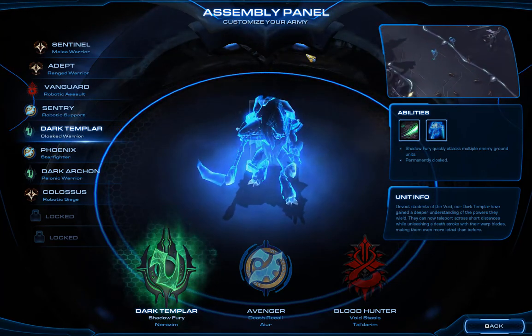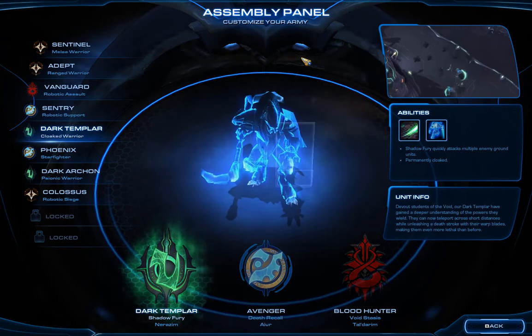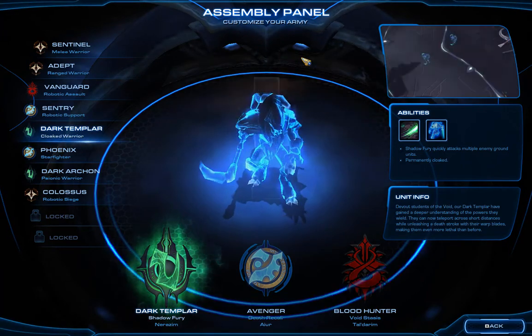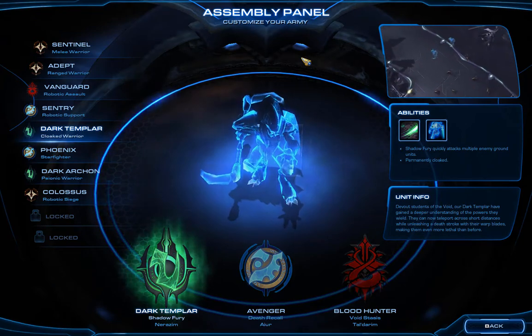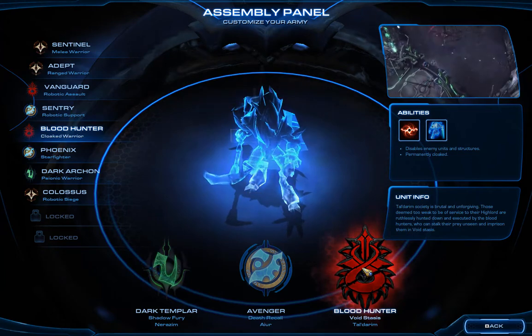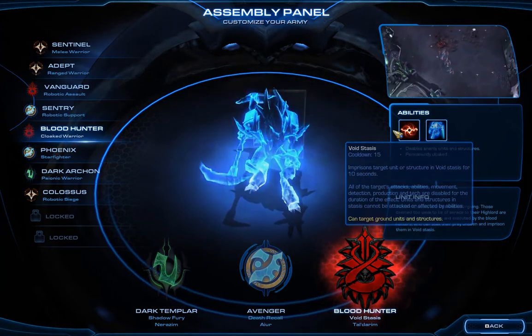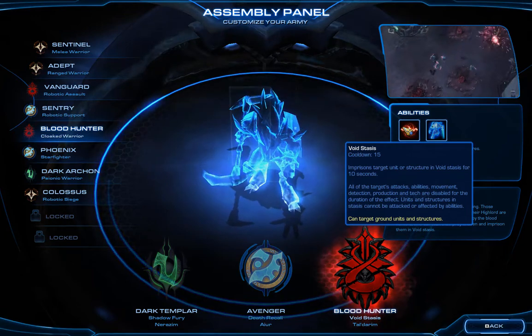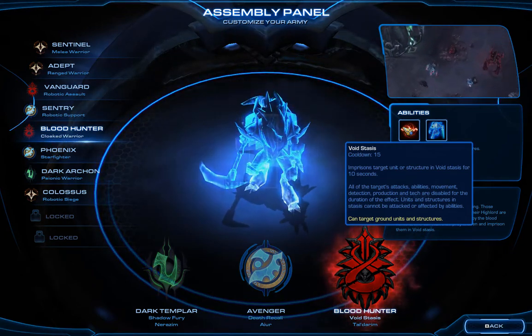Hey folks, welcome back to Let's Play StarCraft II: Legacy of the Void and the Mysterious GG. We're starting on the assembly panel screen because I did get a chance to try the next mission off-screen a bit. I wanted to try to use the Blood Hunter who uses Void Stasis, but its special skill targets ground units and structures — I didn't realize that.